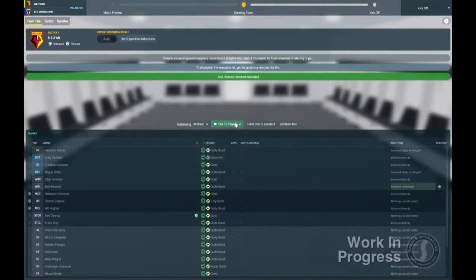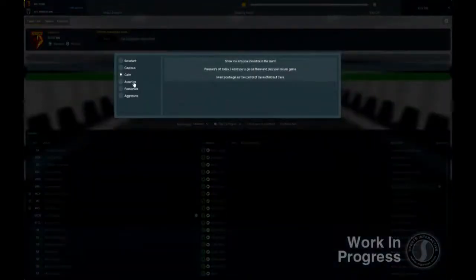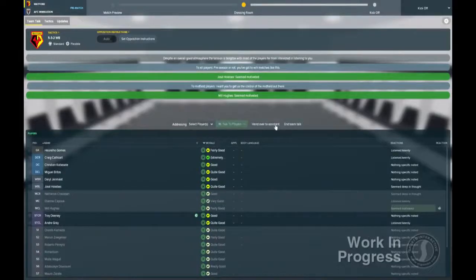You can then speak directly to the different areas of your squad — defenders, for example — and deliver a secondary message to them. You can also choose to talk to individual players, and their response is displayed underneath the overall squad's reaction. For those of you who'd prefer to let your assistant do the talking, the option exists to hand the team talk over to your assistant.